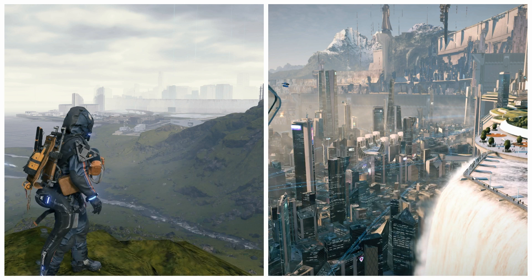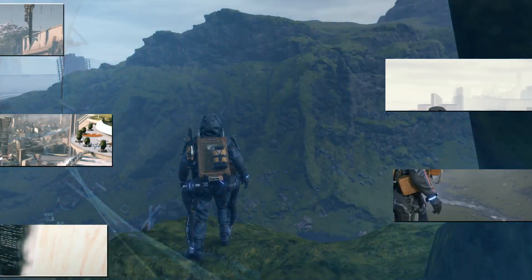The Decima Engine is known for just spitting out polygons — it can render a lot of polygons at once, a lot of particles at once. That's something the engine is very good at, and it's probably the reason why Kojima picked what he picked. Without further ado, let's jump in and look at it in real time.